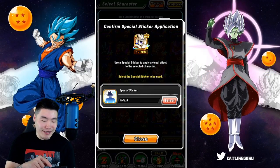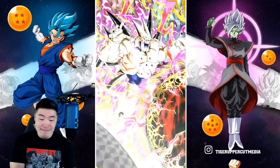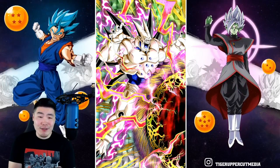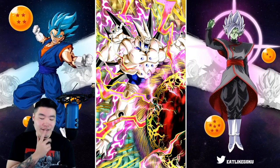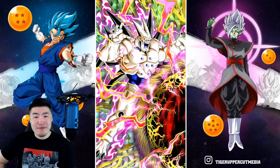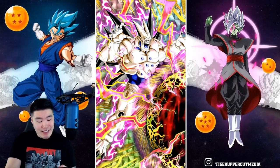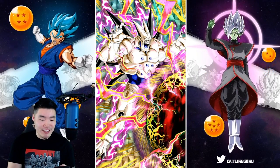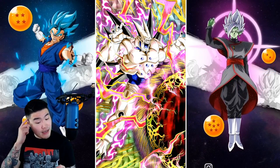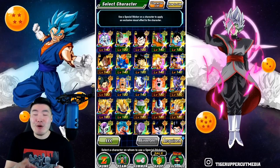Screw it, let's do it. Let's give up a sticker too — we got 10, we got some stickers to spare. Oh, that's pretty sick. I mean, they could have done more with the ball effect right there. It's a little bit tame, to be honest. After coming off of the STR Omega, this is definitely kind of underwhelming in comparison. But hey, it's still okay. I'd say we're one for two right now.